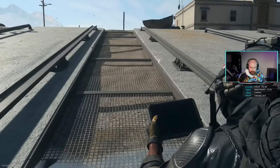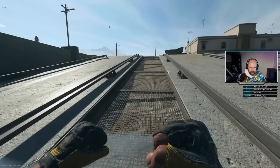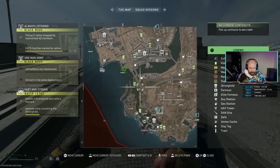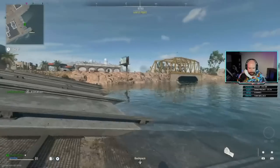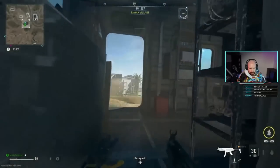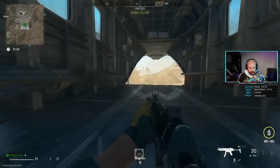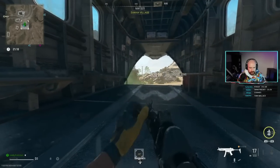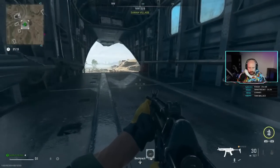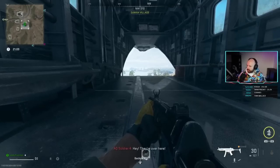One Man Army sounds intimidating but is super easy. It just asks you to infill without any teammates and then extract in the same deployment. Turn off squad fill, go in by yourself, and immediately get to the first extract. An exfil near the center of the map is often better because no players spawn in the center. If you've got armor and weapons and don't mind fighting AI, you could do a hostage contract solo — that gives you an exfil with no other players.